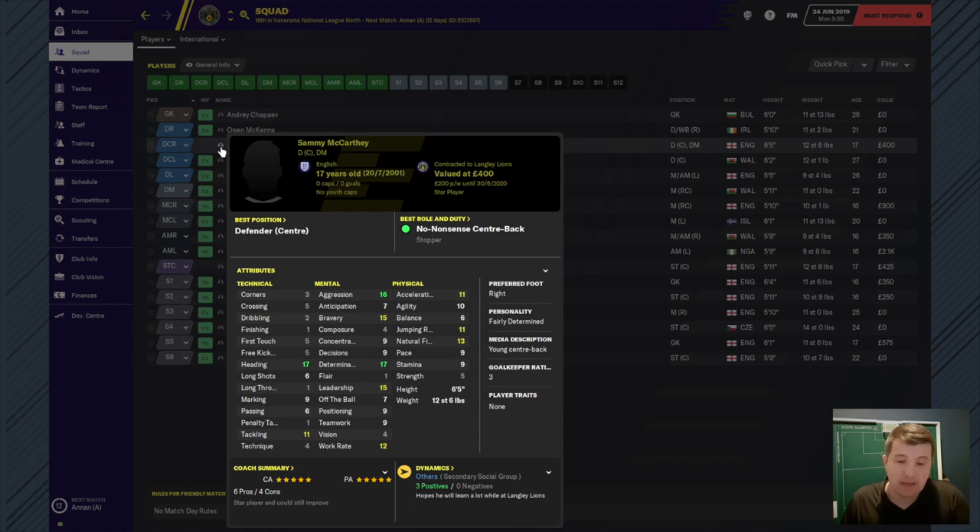Sammy McArthur is one I created but I didn't over-exaggerate him - I didn't make him a Van Dijk or anything like that. He has heading 17 which is probably a bit over the top, tackling 11, aggression 16 so I'll have to keep an eye on that, determination 17, leadership 15. But then the rest are all below 10 and some even below 5, so there's still a lot of potential for him to build.